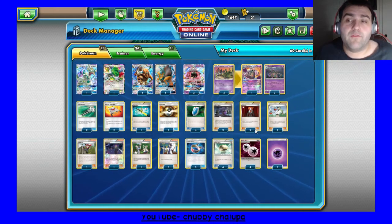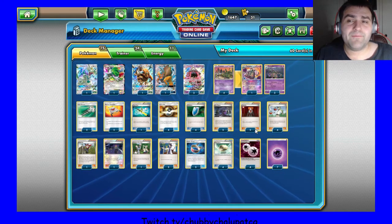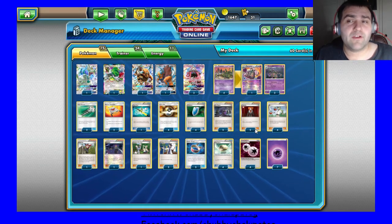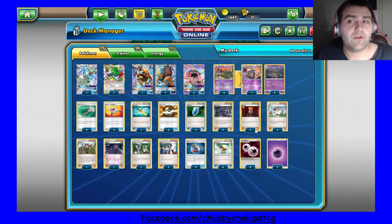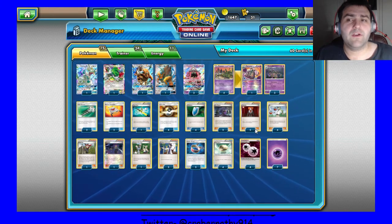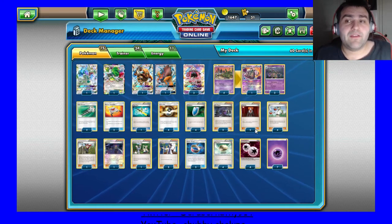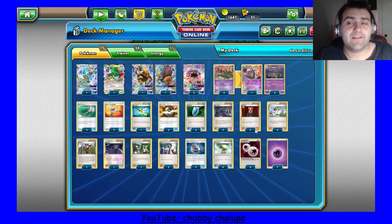I switched out the fourth Sycamore for the fourth N, and I felt like with this switch it may hurt the deck's consistency a little bit, but it's kind of a mirror match thing — because you don't want to Sycamore away all your items, which help give you the ability to one-shot your GX opponent with Bubble Wand. So I felt like it was a good idea to cut down the Sycamore count, especially since you can Lele for it or VS Seeker if you need it, and just make N your supporter of choice probably 50 to 60 percent of the time.